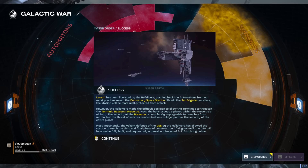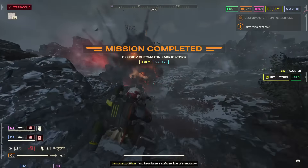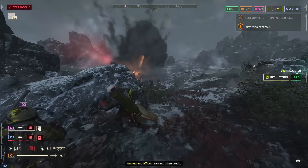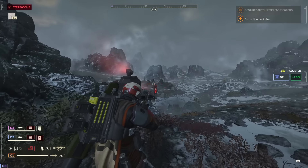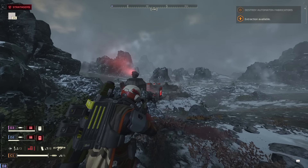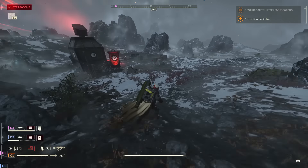Most importantly, the valiant defense of the DSS by the Helldivers has allowed the station to reach the third and final phase of construction. If all goes well, the DSS will soon be fully built and require only a massive infusion of E710 to bring online. This is absolutely huge — not only is it Liberty Day, but we also have the DSS in its final stage of completion, and this is going to be something of a brilliance.